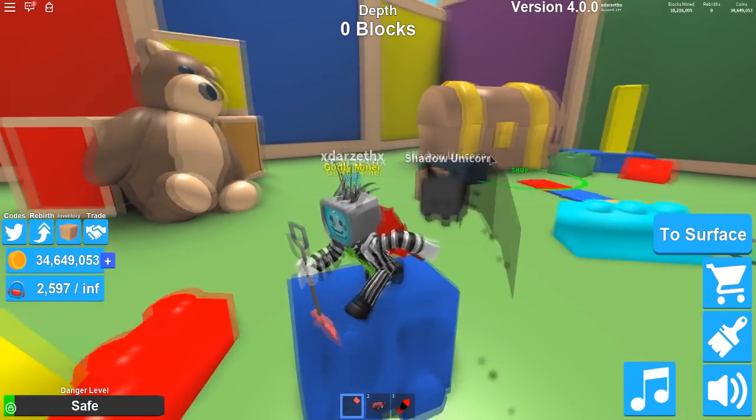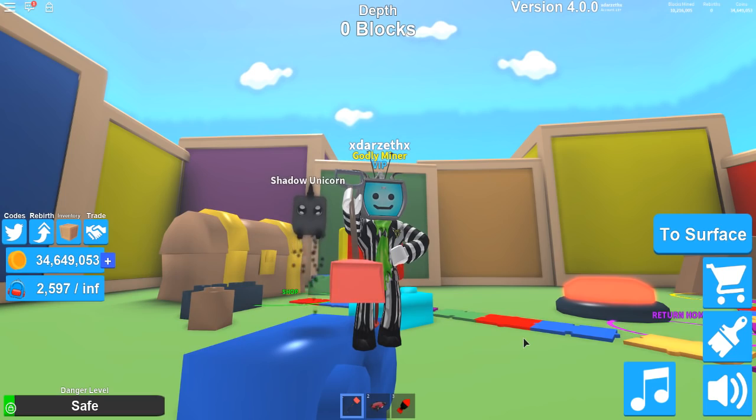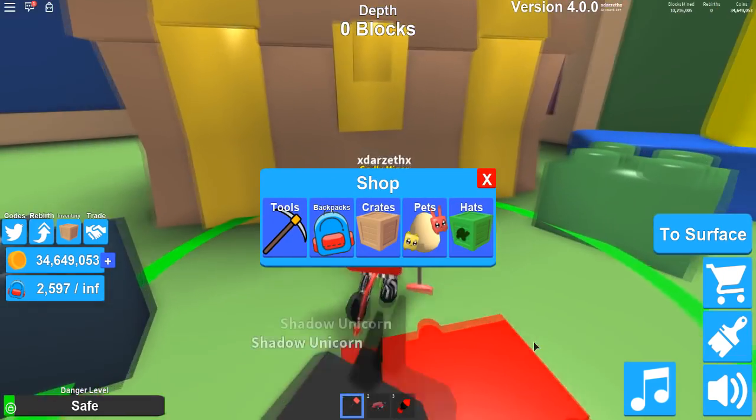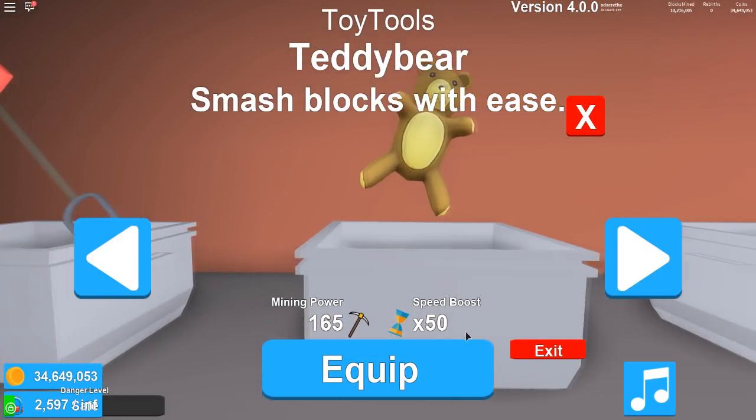Let's go on top of Legos so you can see it a lot better. Yeah, look at this — it's pretty good, it's pretty fancy. And there we go, we got that one. Now we're gonna move on to the next one. Here we go, the next tool that we're getting — the teddy bear. We're equipping the teddy bear now, guys.